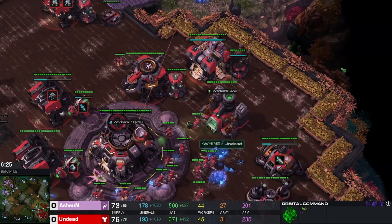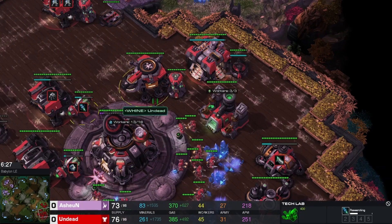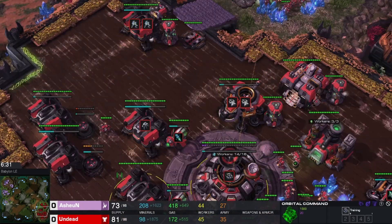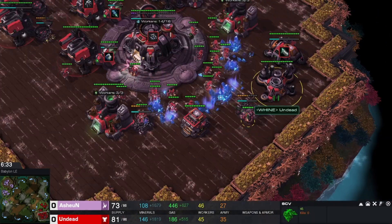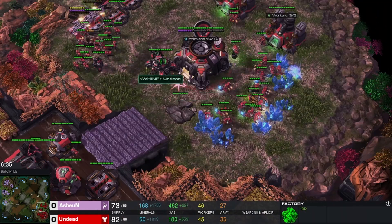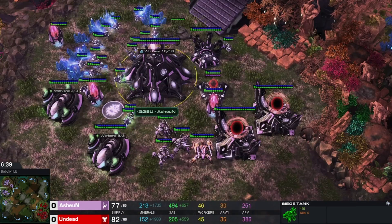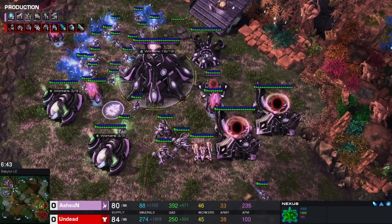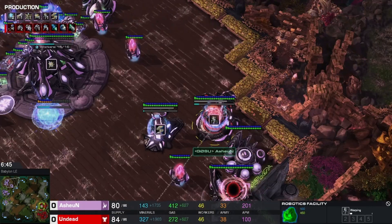Will Ashen see this? Stim is being researched. Double Medivac, plus one weapons. Let's see what the Protoss is doing. Forge, Charge, Colossus.